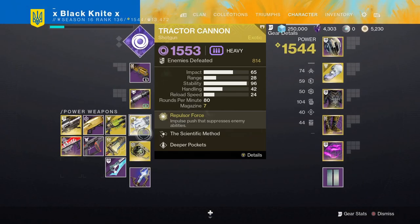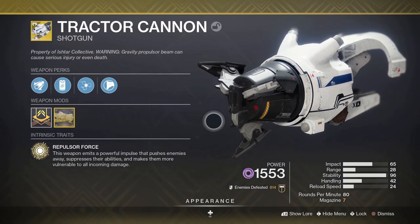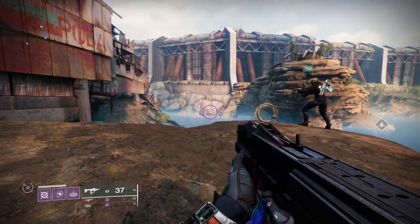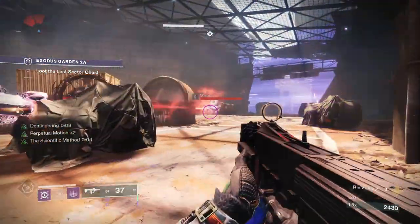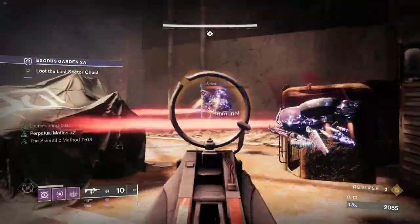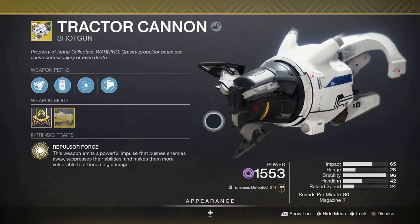First and foremost, it's a shotgun in a heavy slot, so finders and scavengers are very important. Secondly, instead of firing bullets, it fires like an AoE cone forward that can overpenetrate targets and basically just hits everything in the cone. Anything that you hit with that burst not only gets pushed back, but also gets suppressed, meaning they're blinded and can't use their abilities, and also weakens them for 30%. Which is quite a bit of stuff.